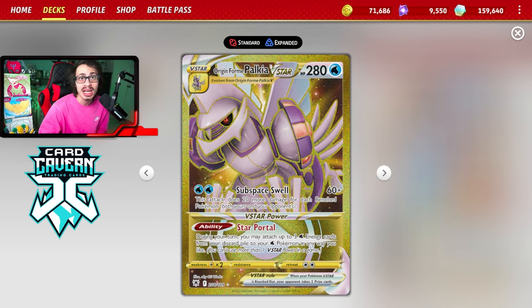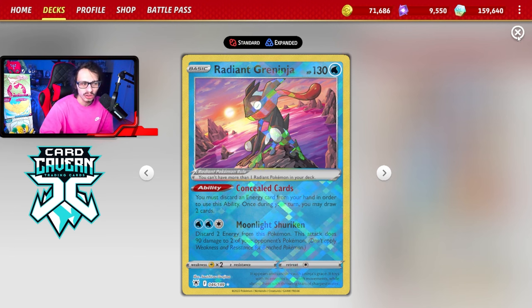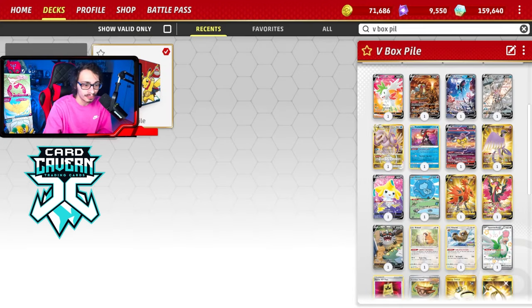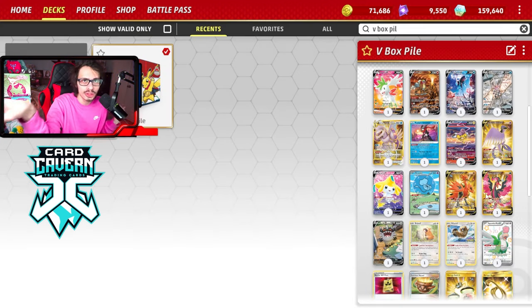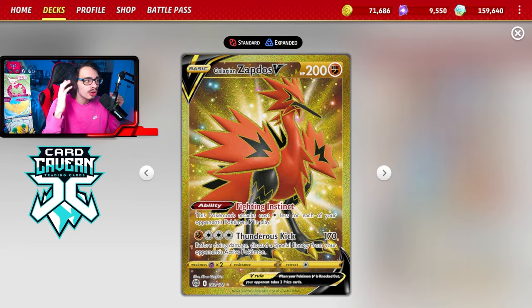We have big attackers like Palkia VSTAR, which is a really good beat stick - does big damage, has a lot of health, and you can abuse it with Star Portal. We play Radiant Greninja obviously because Concealed Cards is really good in a deck that plays Melanie, but also because you can attack with Moonlight Shuriken. This deck basically tries to go 2-2-2 and counters box decks.